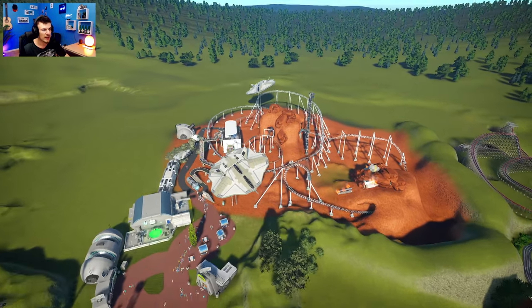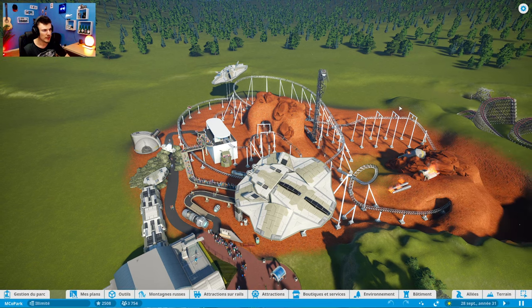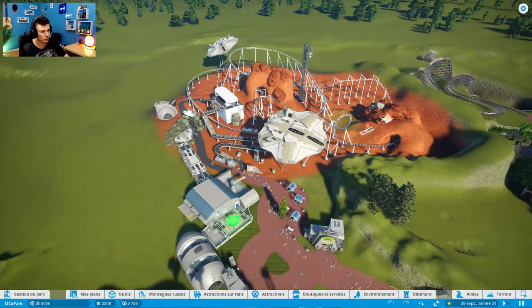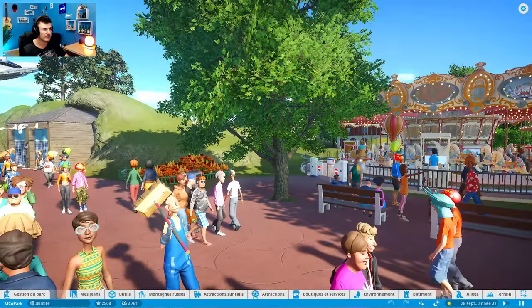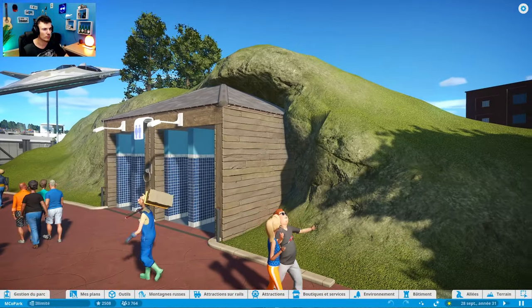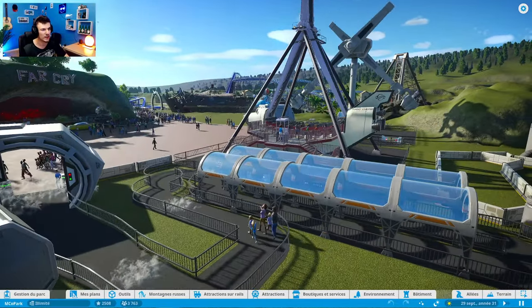L'attraction dont je suis le plus fier, à savoir Objectif Mars, qui n'a pas de rapport avec l'attraction au Futuroscope, j'ai supprimé l'autre grande attraction et pris ses éléments de déco pour les intégrer à Objectif Mars. On se retrouve avec quelque chose de bien sympa. On prend ce petit chemin, il y a un petit carrousel, des petites fleurs, j'ai ajouté des toilettes dans cette petite colline. Sur la gauche, vous pouvez voir les deux attractions, on va y venir après.